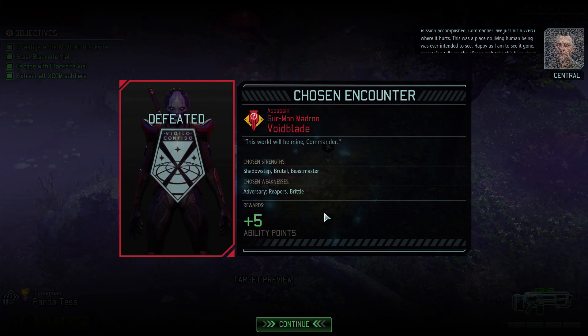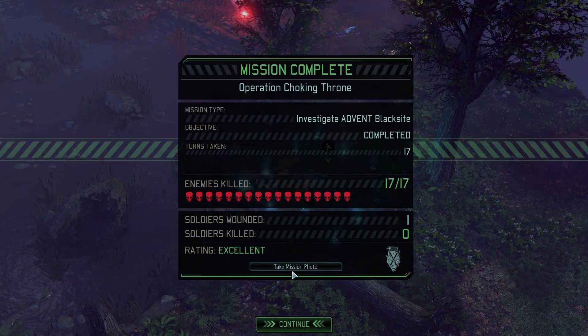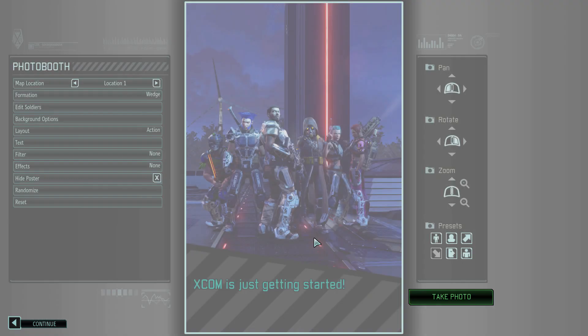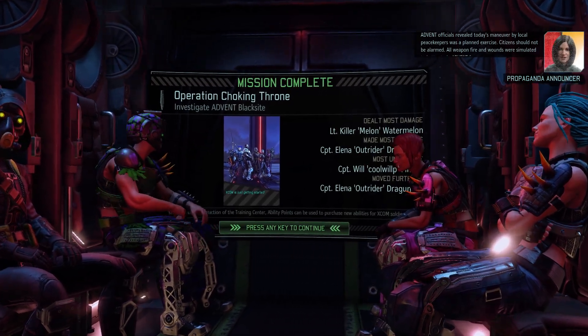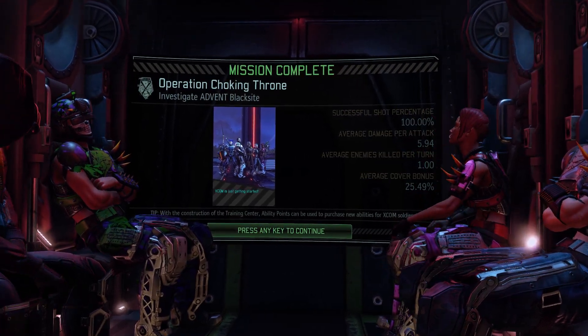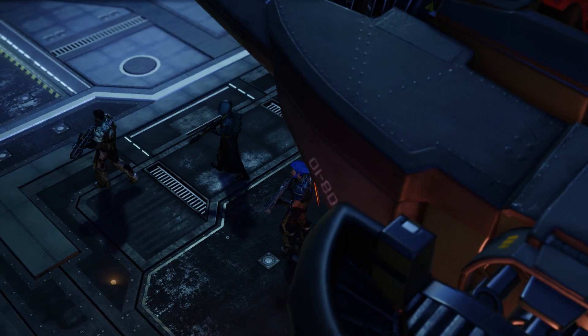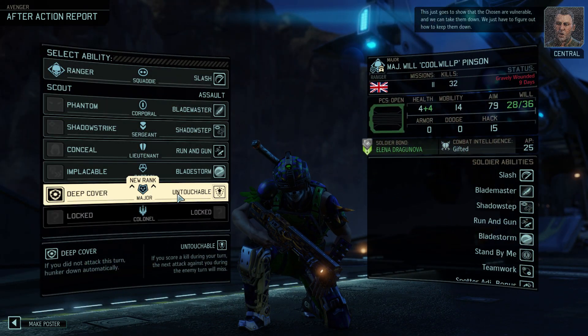We got the ability points here. Officials revealed today's maneuver by local peacekeepers was a planned exercise — assistants should not be alarmed. Fire and wounds were simulated to train Advent forces. Ha — sure it was. All right, so that should take care of the doom counter. This just goes to show that the Chosen are vulnerable. Look at all the promotions!